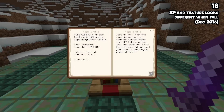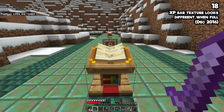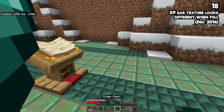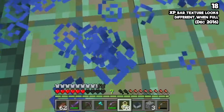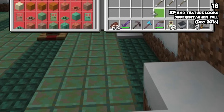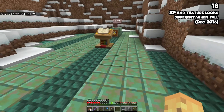Did you know the XP bar texture is different on Bedrock, especially when it's full? This comes from December of 2016 — so eight years old at this point. This is one that KMB, who helped with this video, is very sure you can see the difference between Bedrock and Java. Does the experience bar look incredibly different to you? It has been confirmed as a bug, but it's hard to spot personally.